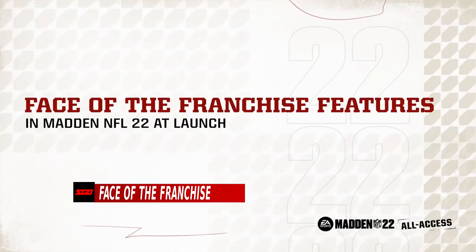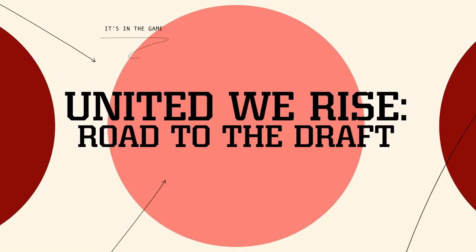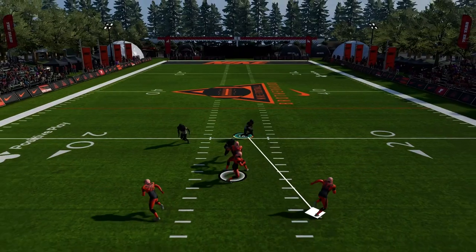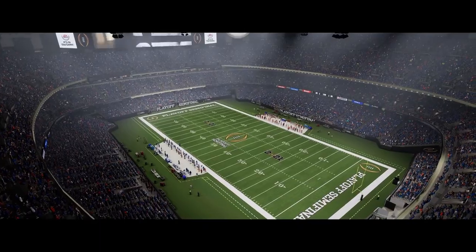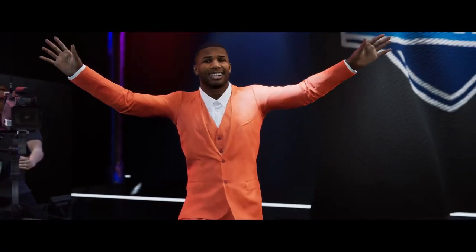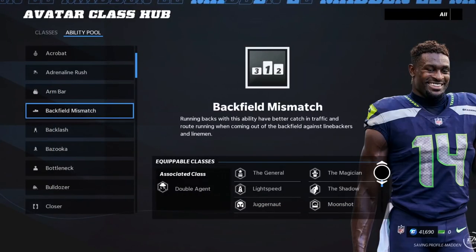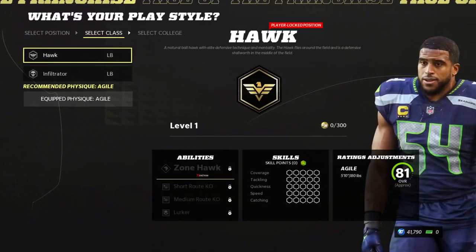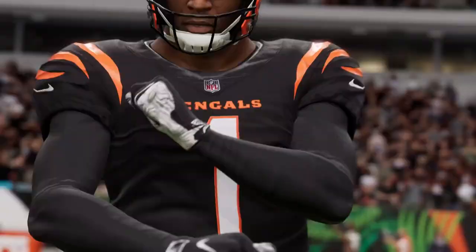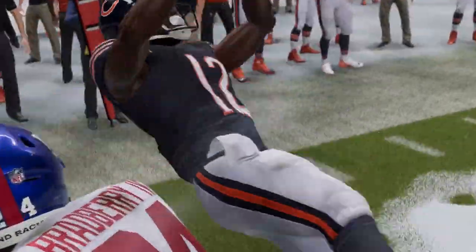Face of the Franchise is back in Madden 22, dubbed United We Rise, with new features to try and lure players into the mode. This year starts with the new Road to the Draft section, where you begin as a generational talent heading into the NFL draft, taking part in training sessions, playing in the college football playoff, interviewing with NFL teams, and taking part in private pre-draft workouts. Madden 22 also brings class progression into the mode for the first time, as well as the ability to play on the defensive side of the ball as a linebacker, plus side activities throughout the week for a more unique experience.